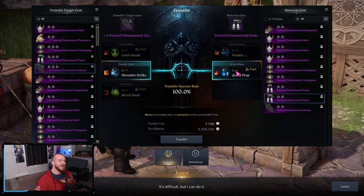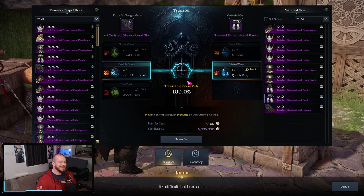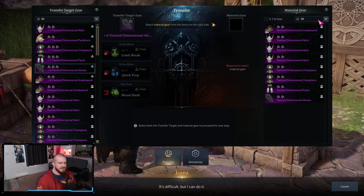When the tripod level is level two or higher, the transfer rate will not be 100%. There is a separate resource you have to acquire to try to boost that chance if you'd like it higher, and it still won't be 100% — there's RNG involved. So we're going to go ahead and transfer this over. We will lose the source piece of gear.